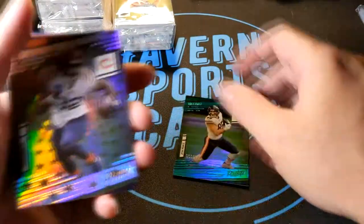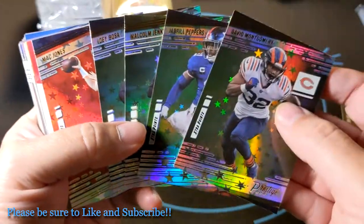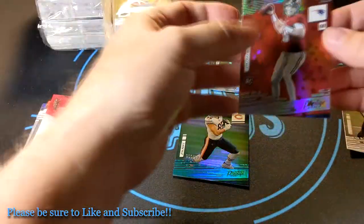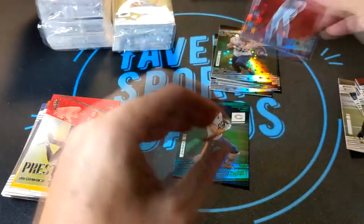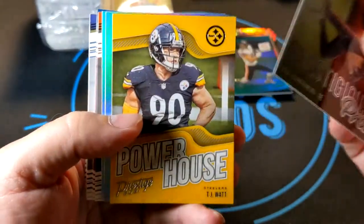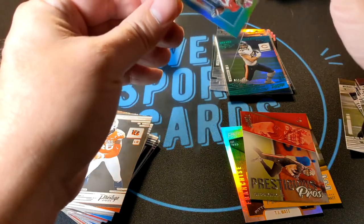Here we go — we got a numbered card already. It's Cole Kmet with the Bears, nine out of 199. That's a nice card. Also got David Montgomery, Jabril Peppers, Michael Jenkins — a couple too many defensive players, but they are parallels for possible defenses like the Chargers. And a Mac Jones astral parallel — that's a really good hit. The Cole Kmet is a times-three, but man, that's a hazardous times-three.